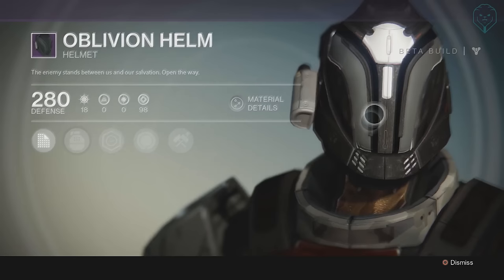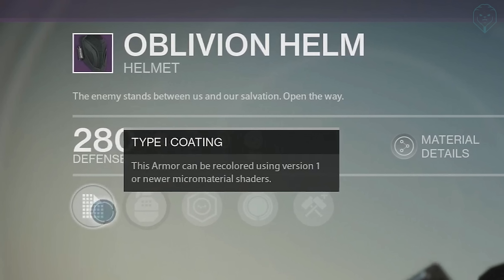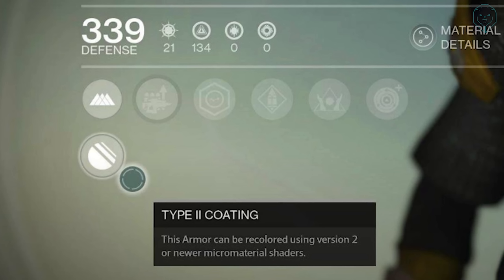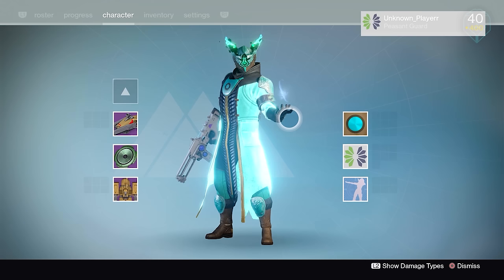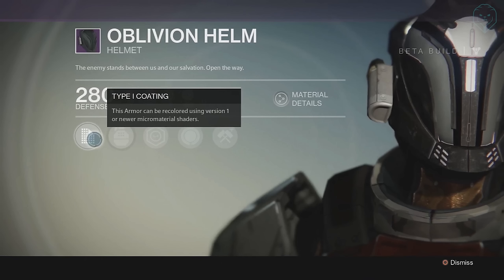There was also a different shader system called Type 1 and Type 2 coating. Legendary armor had Type 1 coating where it could be recolored using version 1 or newer micro material shaders. Exotics required Type 2 coating, so there were different rarities of shaders. You could shade items individually, which wasn't a thing in Destiny 1. Bungie changed this to the simple shader system where you just put one on your whole character — some players liked it as it looked more consistent but it wasn't very customizable. Funny that Destiny 1 originally had individual shaders like we eventually got in Destiny 2.